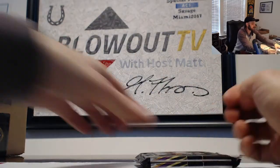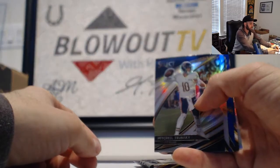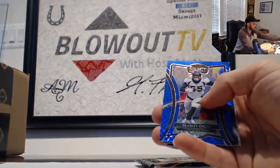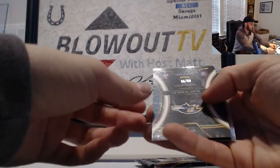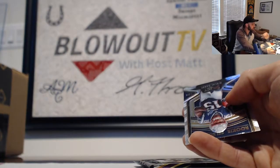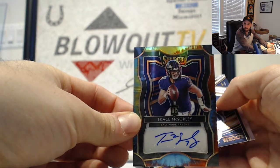Ezekiel Elliott. AFC South has had some cards — I don't think it's had any hits though. Mitch Trubisky NFC North, Sean Taylor NFC East, Bradley Chubb, numbered 149 AFC West. We have a Trace McSorley numbered — that is number 2 of 25 — Ravens AFC North. Tie-dye rookie signatures with a N'Keal Harry, AFC East.